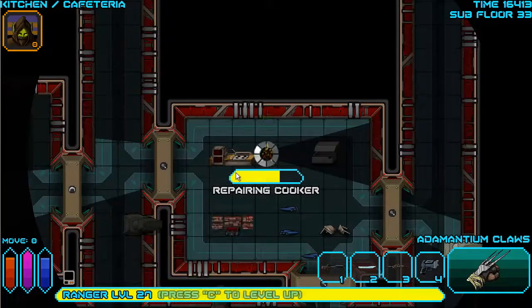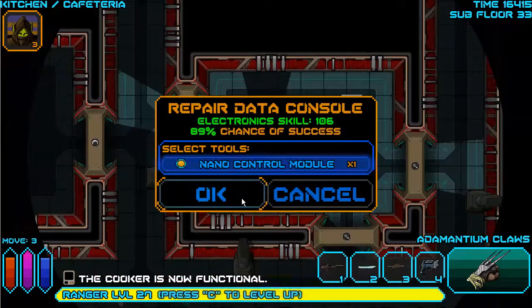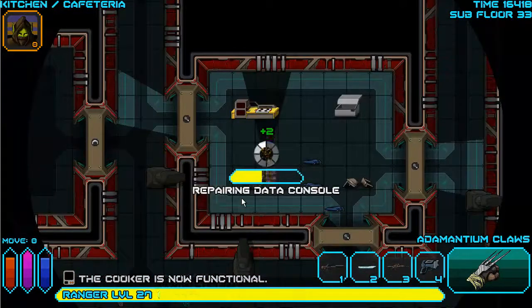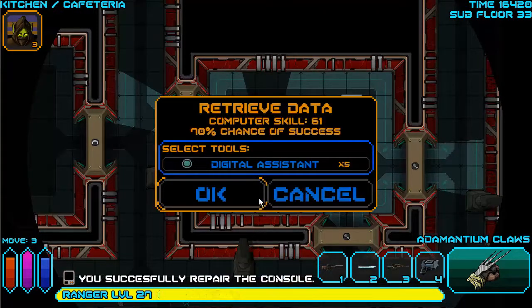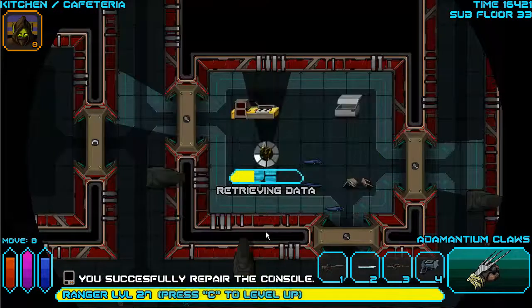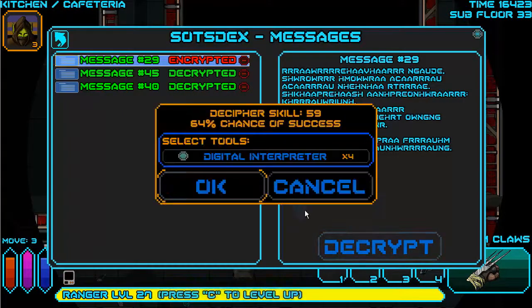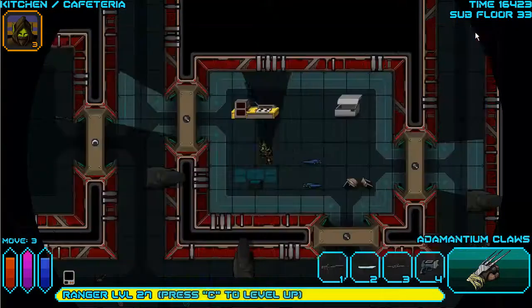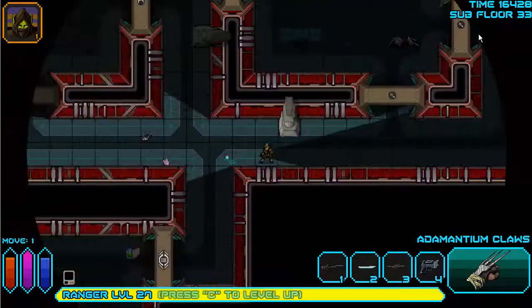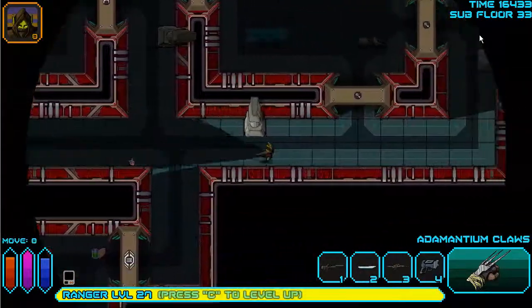Repairing it should instantly take you into the screen so you get one free cook out of it. I'll use the nano control module - why not, it'll free up space. Digital assistant - I just recharged it, why not. Picking up the nanowire and lockpicks, now I'm full again.